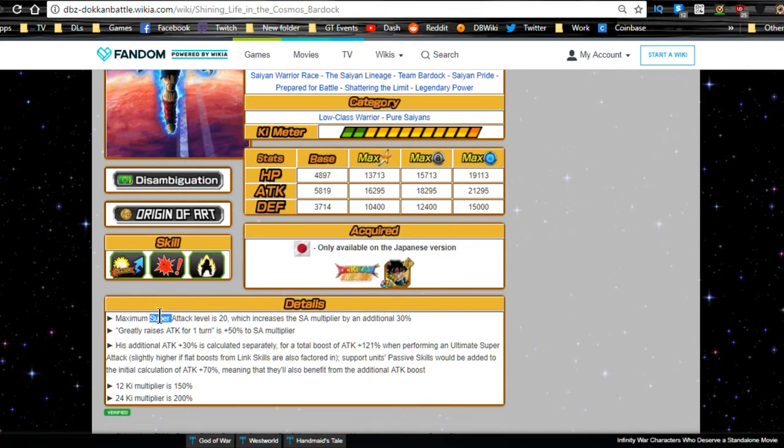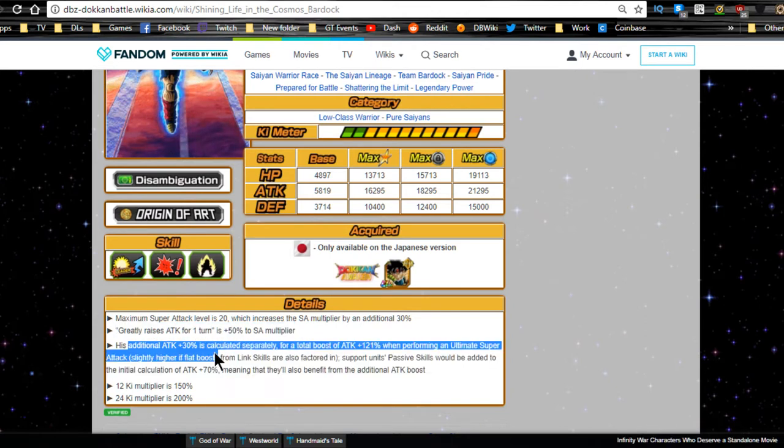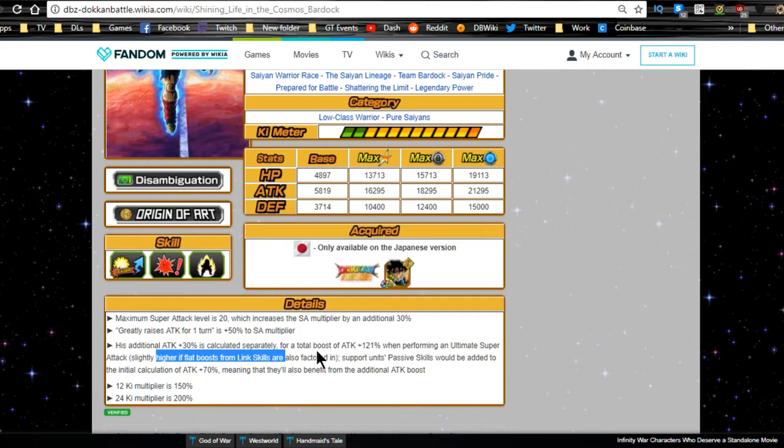Max super attack level is 20, which increases the super attack multiplier by an additional 30%. Greatly raises attack for one turn is a 50% attack damage multiplier, and his additional 30% is calculated separately for a total attack boost of 121. When performing an ultimate super attack, it's slightly higher when flat boosts from link skills are factored in. Support units' passive skills are added to the initial calculation meaning they benefit the additional attack buff. 12 Ki multiplier is 150%, 24 Ki is 200%.